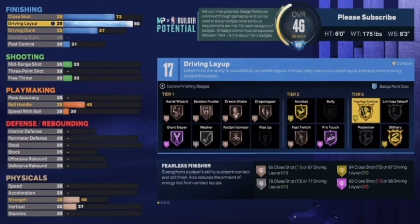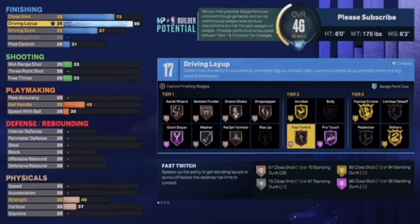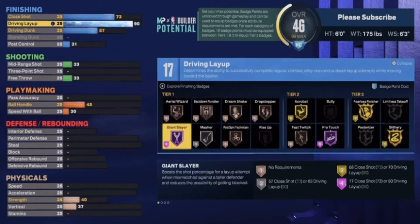Fearless Finisher on gold, and the other one — I can't even pronounce it — on gold. That's on tier 3. Those are the good badges you want to use.